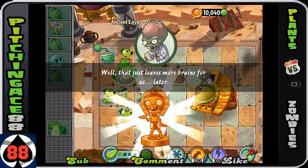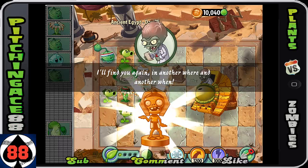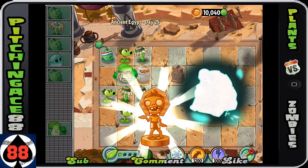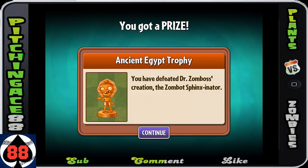Well, that just leaves more brains for us later. I'll find you again in another where and another when. Alright, maniacal Zomboss. So that folks is the Ancient Egypt Trophy - you've defeated Dr. Zomboss's creation, the Zomboss Sphinxinator.